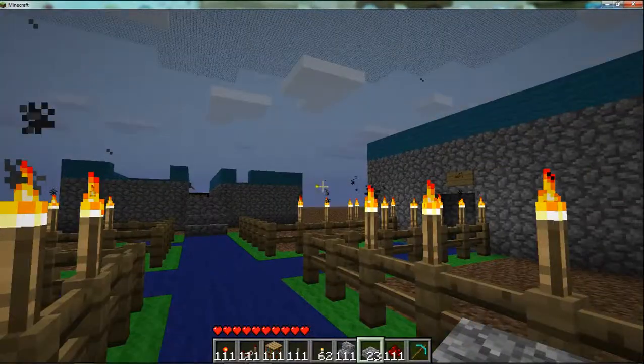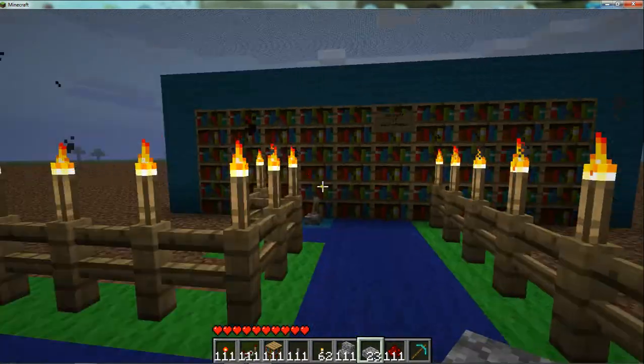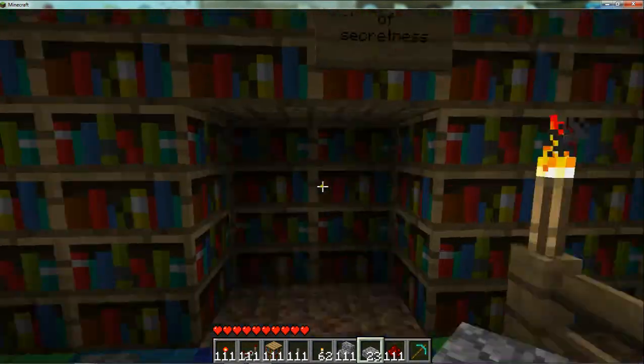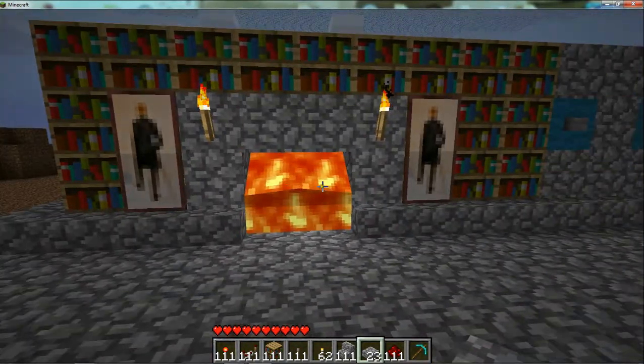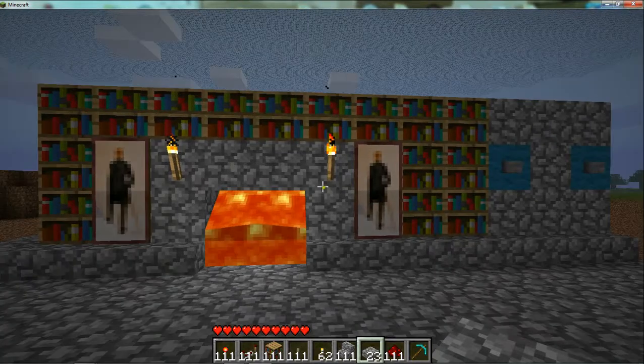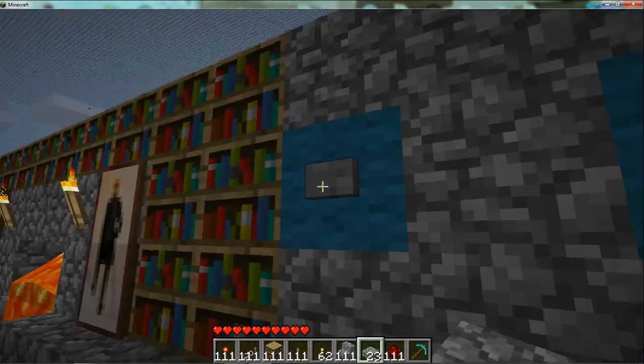Hello, this is a new addition to the world of pistons, and we're going to go into the secret door area. This is a replica of Tyken's secret fireplace, and what you do is press this button.